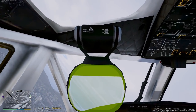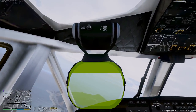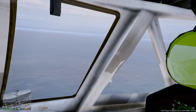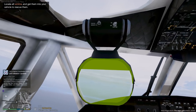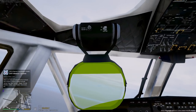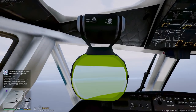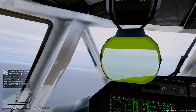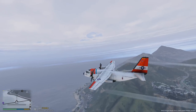Now once we get over the search area, we're going to use some of our surveillance instruments — that includes the regular camera and the forward-looking infrared. We're going to put all of that to use and see if we can find the people. Now according to the distress signal, the boat is sinking, so by the time we get on scene we're not sure if the boat is going to be completely sunken already or still in the process of sinking. Are the people still on board? Did they abandon ship? Are they in a lifeboat? We don't know.